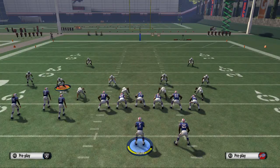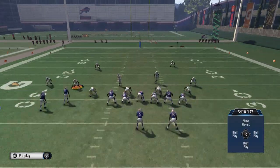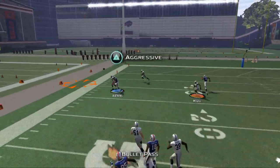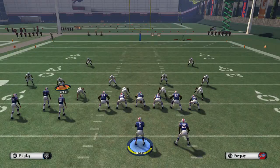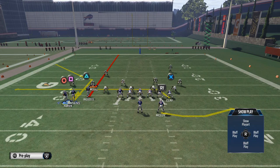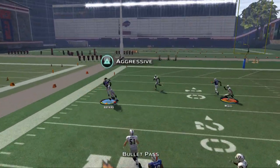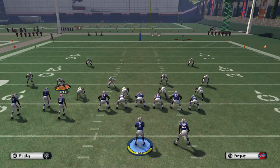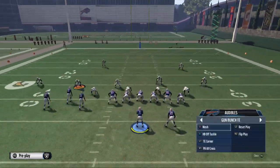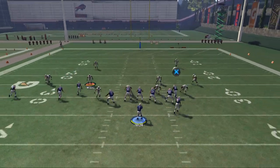Tight ends on drags are really good man-beaters in this game. For Mesh, put Woods on a streak to stretch zones deeper, McCoy on a streak, and you're going to have Watkins on the corner route. In my opinion the best play is the Tight End Corner — Mesh is mainly a change-up. However, that corner route in Mesh is actually a little better against zones. And when they start running Cover Two on you, Watkins becomes a viable option against the Cover Two, which is a nice complement.